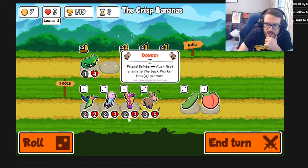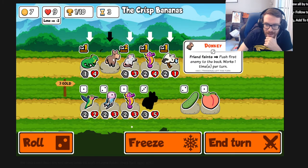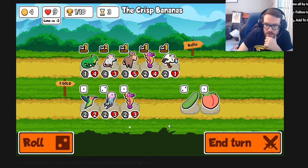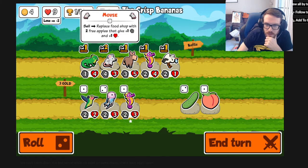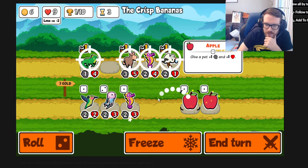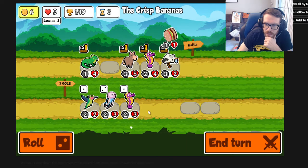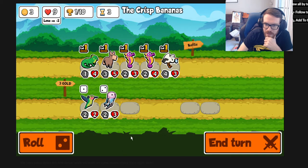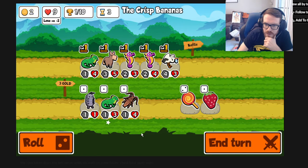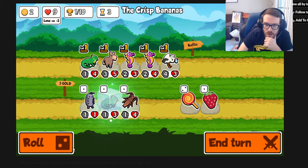We're going to combine those and see what we get for a tier up. Donkey: when a friend faints, push the first enemy all the way to the back - that kind of works with what we're doing with this weird push build. I want the seahorse as well. We might sell the mouse to get two free apples, which would work well with food builds, but apart from strawberry and stuff I haven't seen many food builds in this pack.